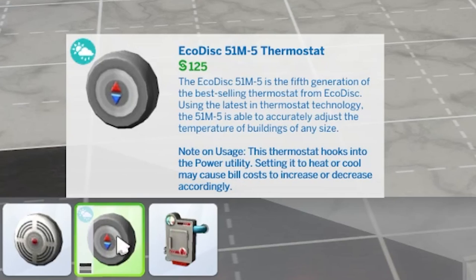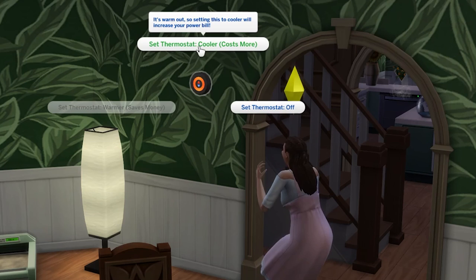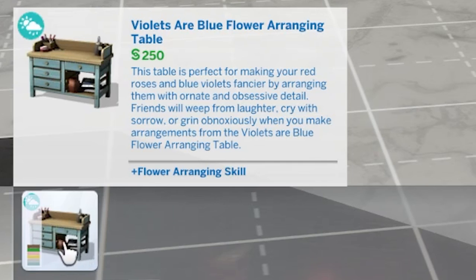Let's move on to an underused object, and it's the thermostat. You probably never thought twice about it, but it's a great home addition. This allows you to cool or heat your home, providing your sims with a positive moodlet when cooled in summer or heated in winter, and it will generally help with your sim's temperature control too.